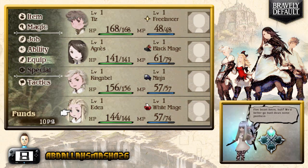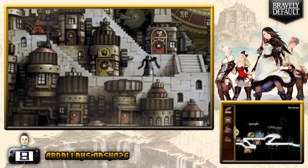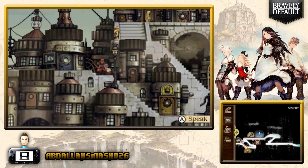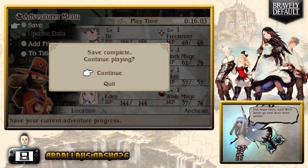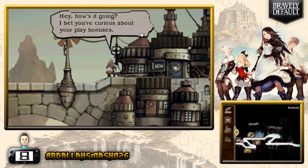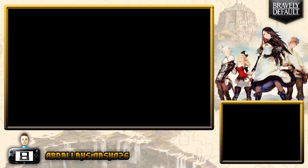Now that we're a Black Mage, we've got a lot more magic points. Let's get to battling! That was like 20 minutes of explaining the game — let's get some action going.